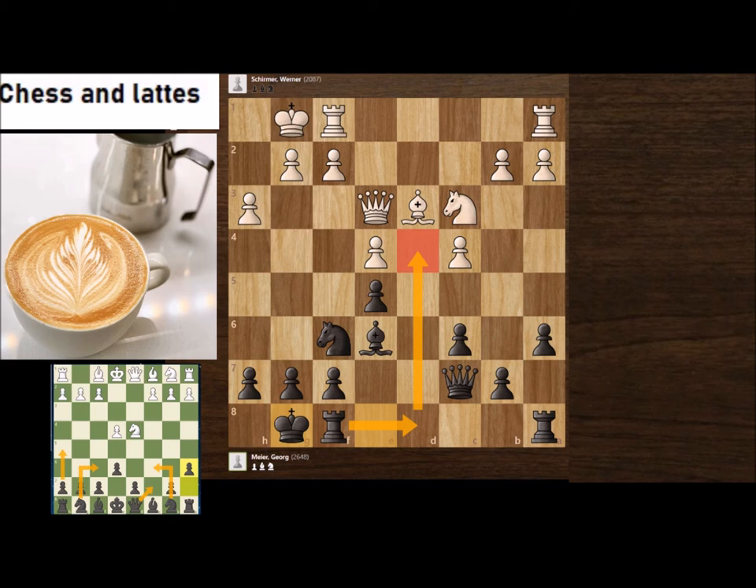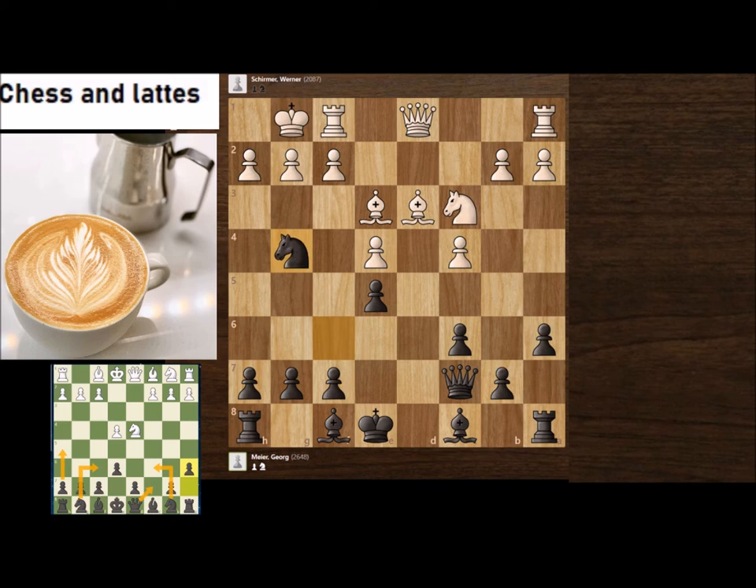Black has more than equalized. With Be3, the logical move, now Ng4 again — attacking here, here, and here. White doesn't want Black to take here, so White moves the bishop. Now things get interesting: h6, Bh4, g5. Remember, we do not castle yet — White has castled and we want to attack. Bg3.